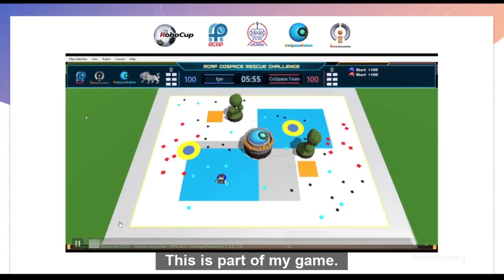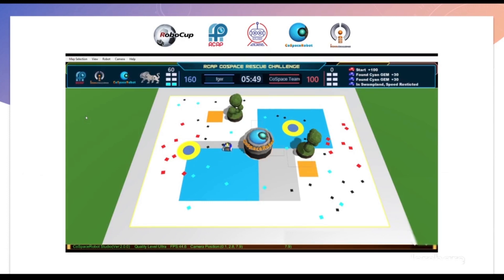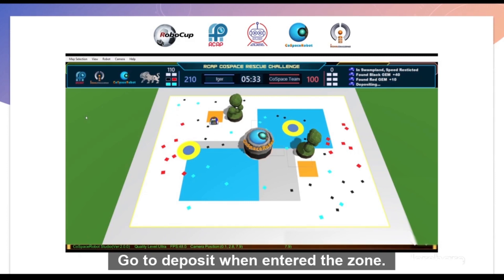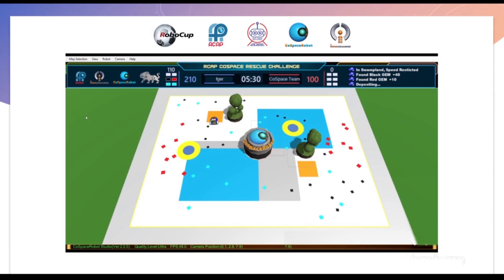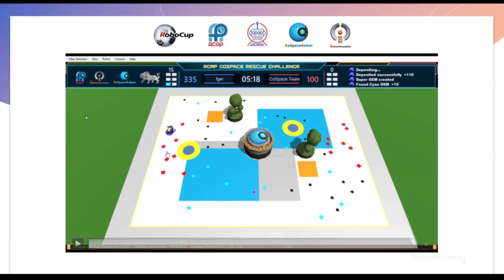This is part of my game. Here is a car collecting cars, avoiding obstacles, avoiding traps, and going to deposit when it enters the zone. The car enters the red zone and goes to the red spawn area.